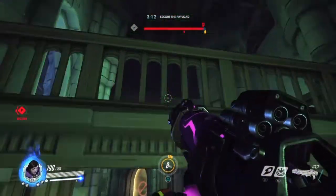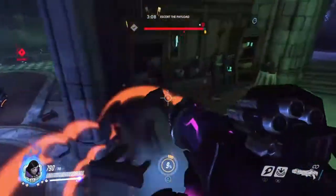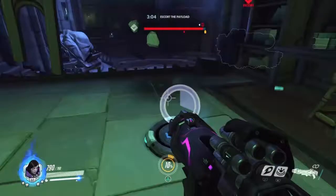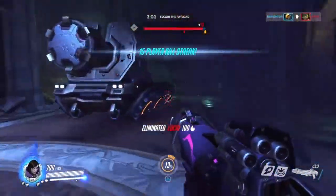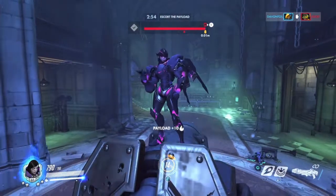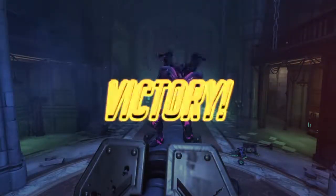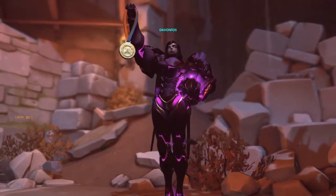One more thing — I can't really show you here because I'm on the attacking side, but in there is Junkenstein's office: tables, maps, and basically like a blueprint on how to build Roadhog. And that's it! If you like this video, punch that like button. You can follow me on Twitter at DavantosMon, and as always I'll see all of you in the next video. Have a nice day — I love these Halloween thingies!